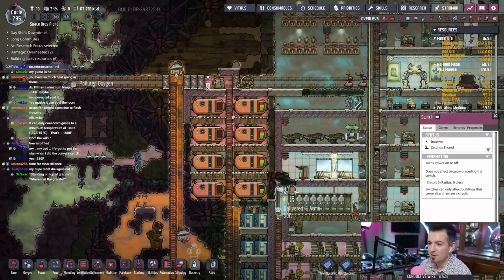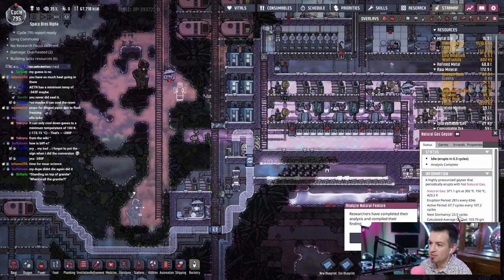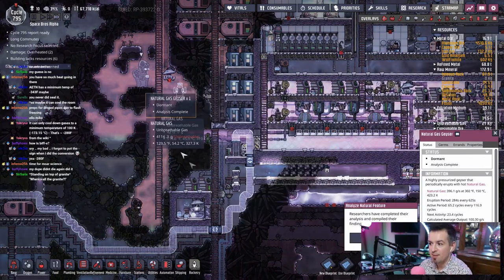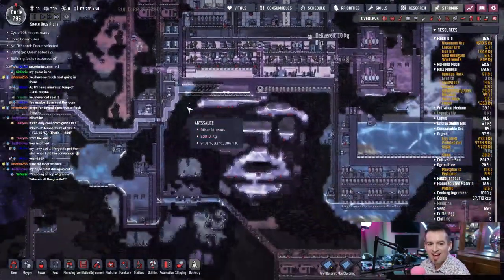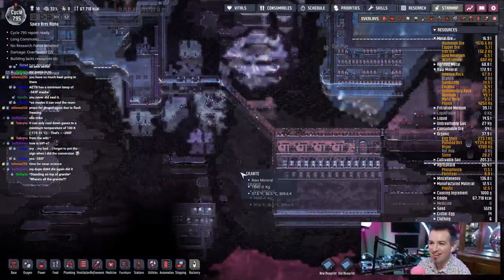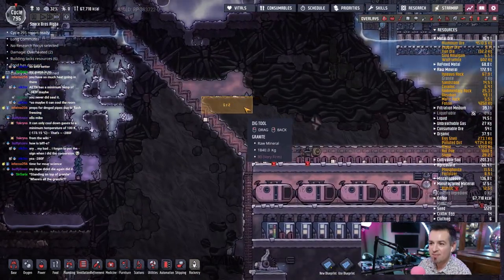Are we dormant yet? Both of them idle erupts. The next dormancy is 23.5 cycles, but this one comes back up in 23 cycles. Where's all the granite? Ha ha ha, standing on top of granite — I know. It looks like they got it all. So great. Maybe we can do the same thing. Let's do some strip mining here.